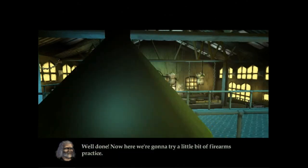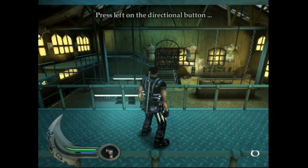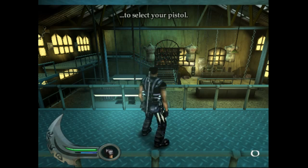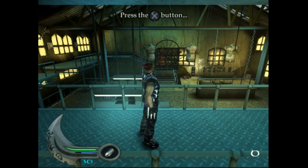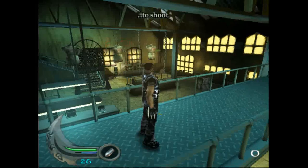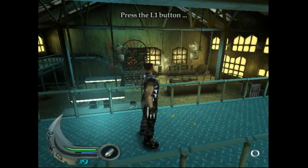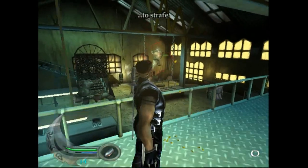Well done. Now here we're going to — press left on the directional button to select your pistol. Press the X button to shoot. Press the L1 button to strike.